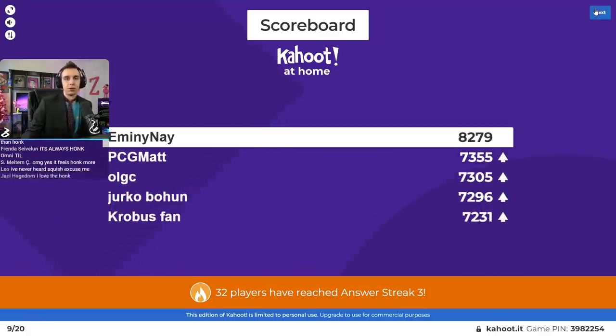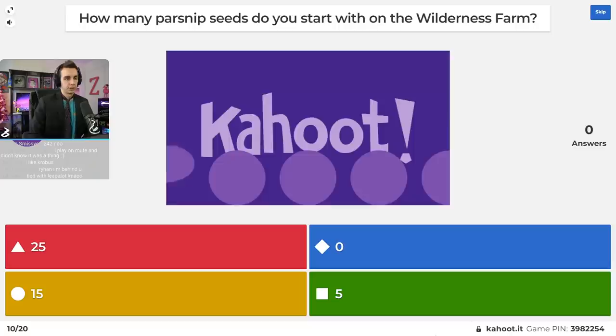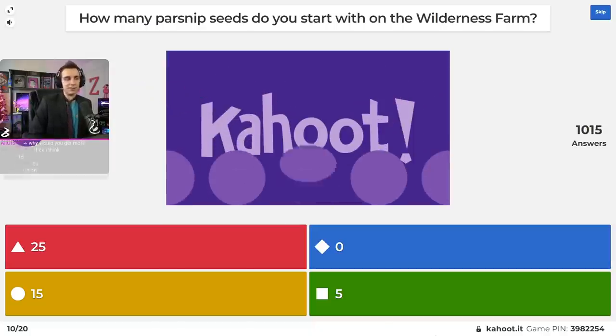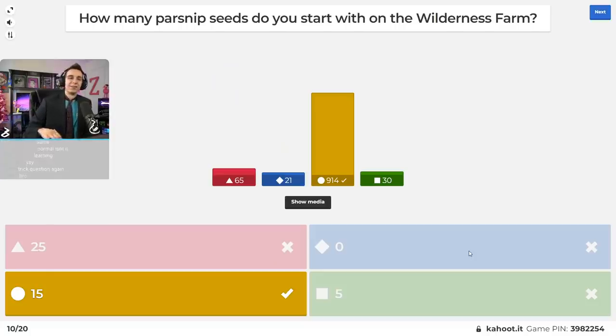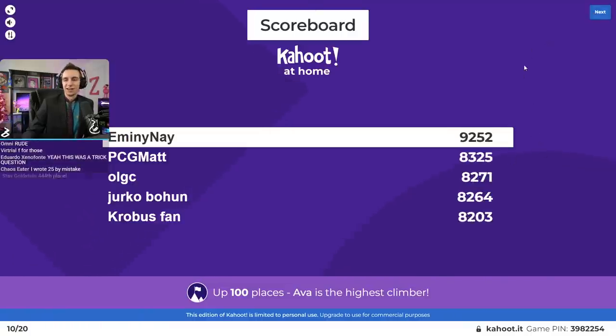Unfortunately we're starting with a lot of the really hard ones. Question number ten: how many parsnip seeds do you start with on the wilderness farm? Is it 25, zero, 15, or five? Someone in chat said they're learning a lot — that's an optimistic way to see this. It's 15. About 900 of you got it right. There's no difference between the wilderness farm or anything else.